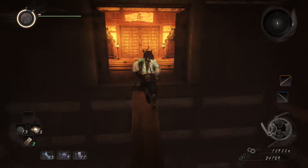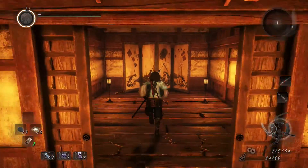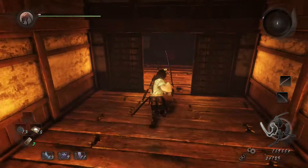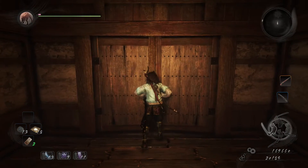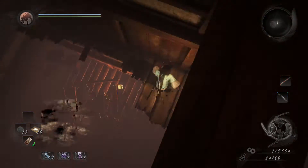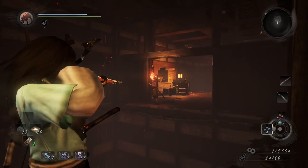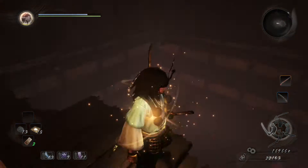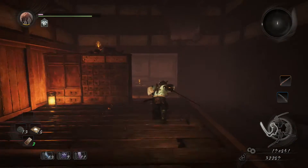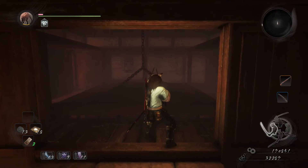Pick up the item, climb the ladder, and continue all the way to the door lit up in the background. Take that door and when you break the paper — whatever you want to call it — you'll hear a rumble. That just spun the whole place upside down. We are now completely the other way around. Hop down, watch out for the yokai and this tough enemy. Defeat the strong yokai at the bottom and continue through the rooms.